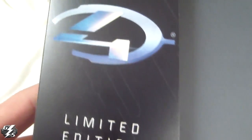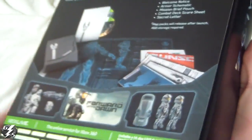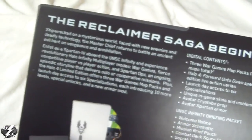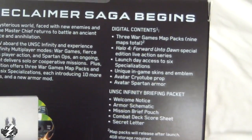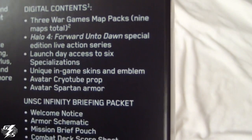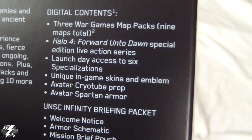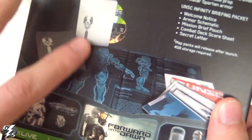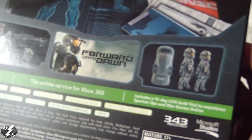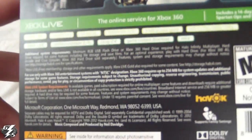343 Industries has the Halo 4 logo, there's the spine of it, and it tells you some stuff about the game and what's all included. It has a bunch of DLC in it, so it has the Forward Into Dawn special live-action series in there, and some pretty cool stuff — kind of shows you a brief overview of what's in the box, pretty much like any game would have all this information.